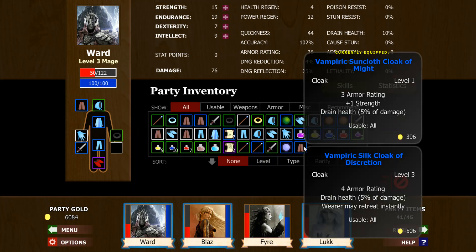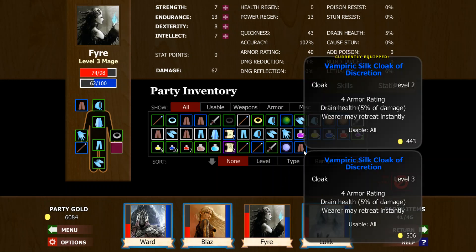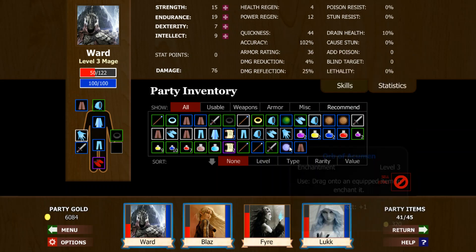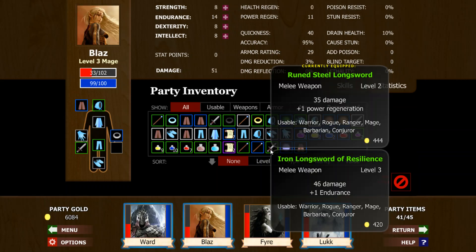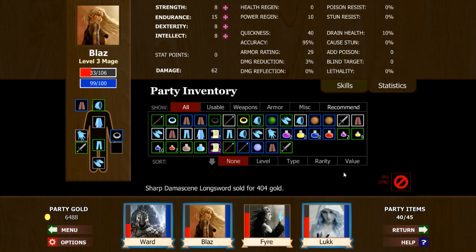That's a duplicate item again right there. It's identical — now it's level 3 instead of level 2. Why can't we get something good? One more armor but we lose one strength. Intellect's good. 46 damage and one endurance — that's an upgrade. We'll take it. Get rid of that now.